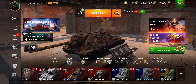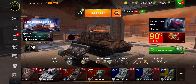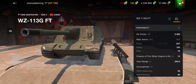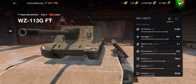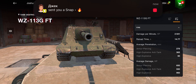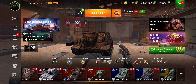That is the 640 damage 152mm gun, and it is absolutely ridiculous. If you have this tank, you'll know. Once I get the WZ-113 GFT, it's going to be even more crazy - not only does it have more health, but a faster reload of only 14 seconds and 650 damage. The high-definition graphics on it look absolutely amazing too.